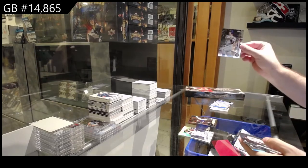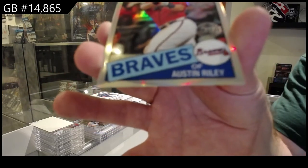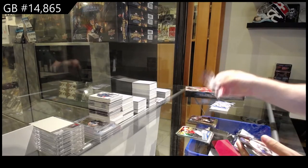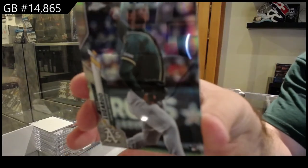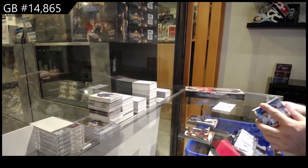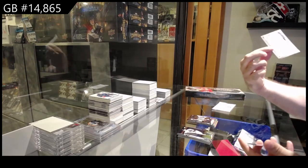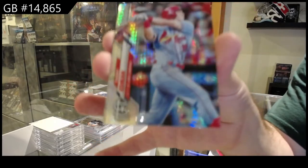We've got a rookie of Solak for Texas, a rookie of Dubon for San Fran, and an anniversary of Riley for the Braves. We've got an Allen for the Indians, and a refractor rookie of Lizardo for Oakland. A rookie of Gallon for Arizona, a rookie of Brown for Oakland, and we've got a silver of Edmund for the Cardinals.